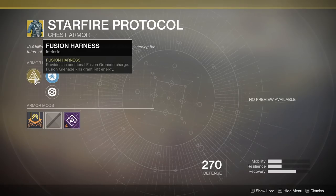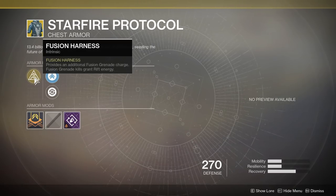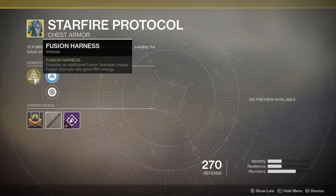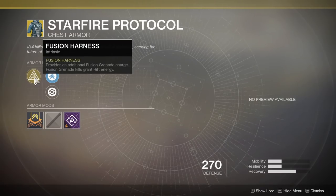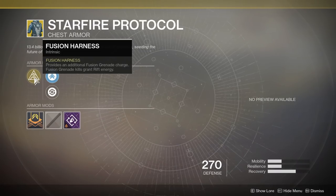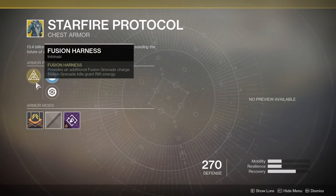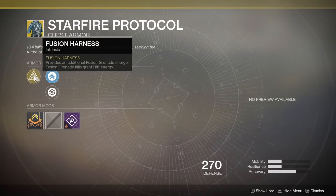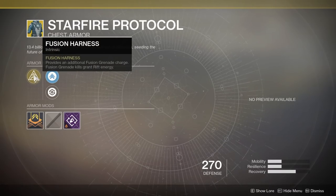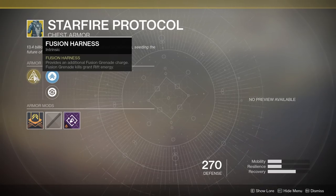Fusion Grenades can kill a lot of PVE enemies in one shot, but in PVP I don't see much use in this — Fusion Grenades just aren't that good in PVP. I'd much rather have Pulse Grenades, and I'd much rather have a different subclass, to be honest with you. For me it's just not that useful in PVP at all. So pick this up maybe for some PVE action if you like the Dawnblade; if not, I'd probably just skip this altogether.